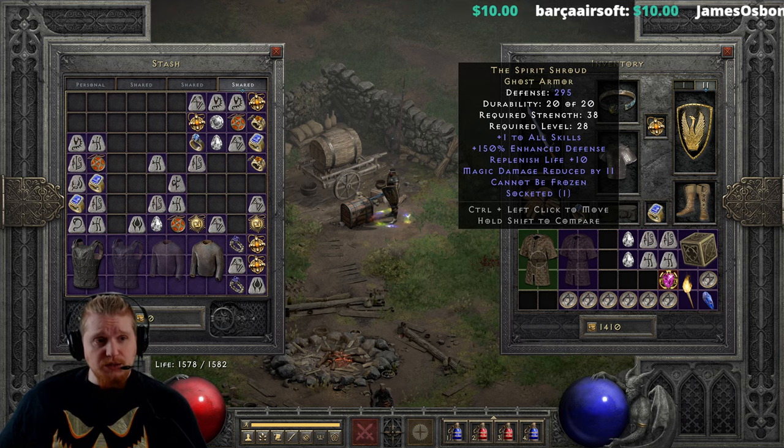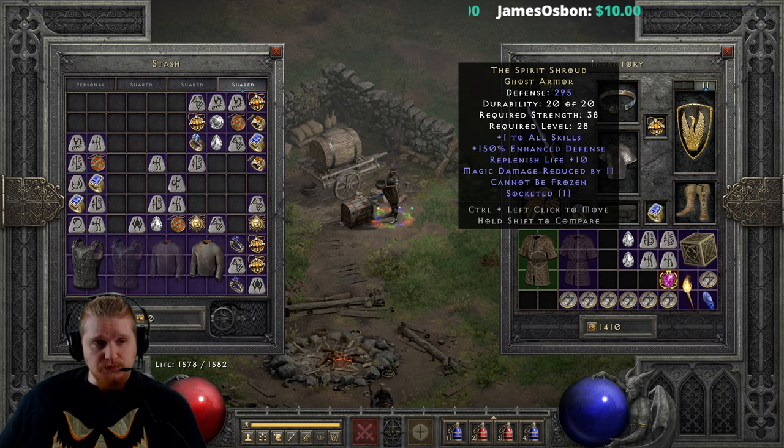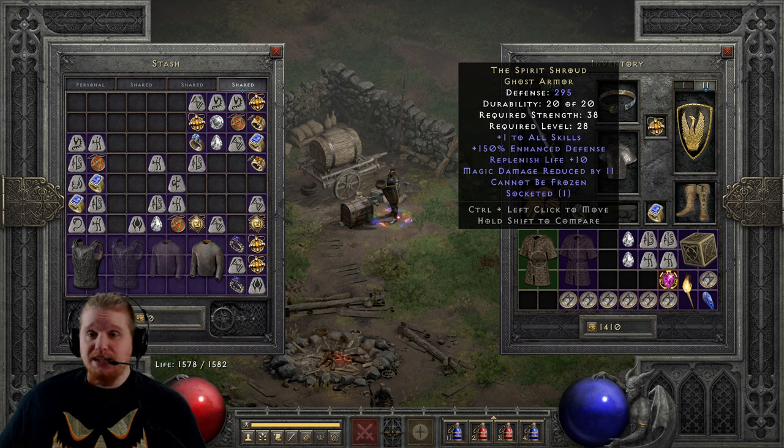Right off the bat, you'll see that it has 295 defense, which is not bad for level 28. And it does have a strength requirement of only 38, which is very low. It is plus one to skills, where Durial's Shell is not. But it has a very nice 150% enhanced defense, which does stay static — there's no variable on that. We also have a nice Replenish Life plus 10, which will help you out very well. It does not help out Mercenaries, though.